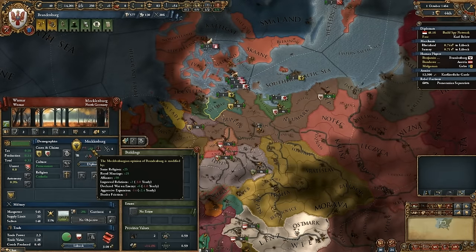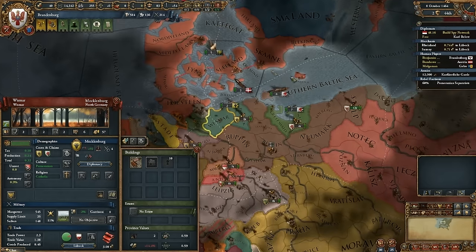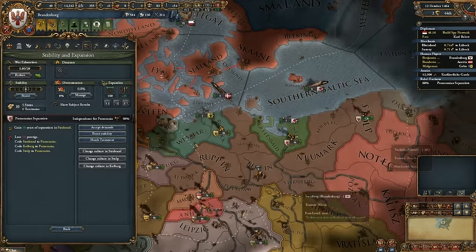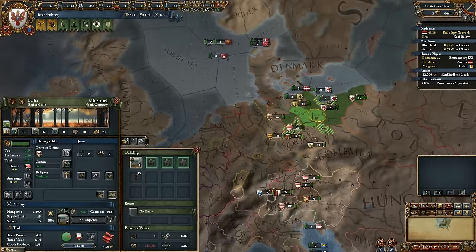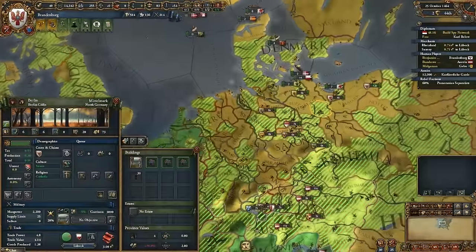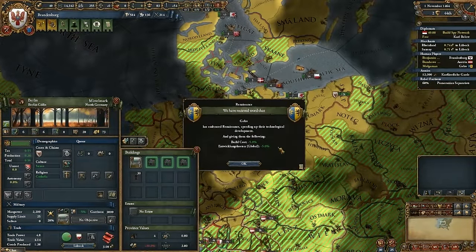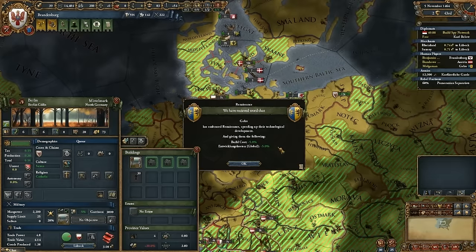I am not going to worry about these rebels — I'm just going to up the autonomy. I have a renaissance present in one of my provinces. It will cost me 82 gold. Galray has embraced the renaissance — speeding up their technological development. I am so jelly.